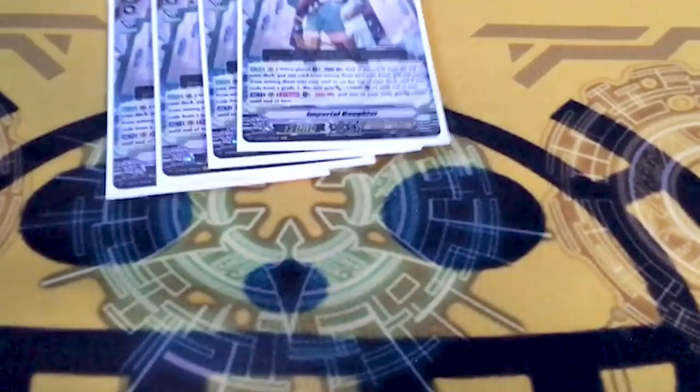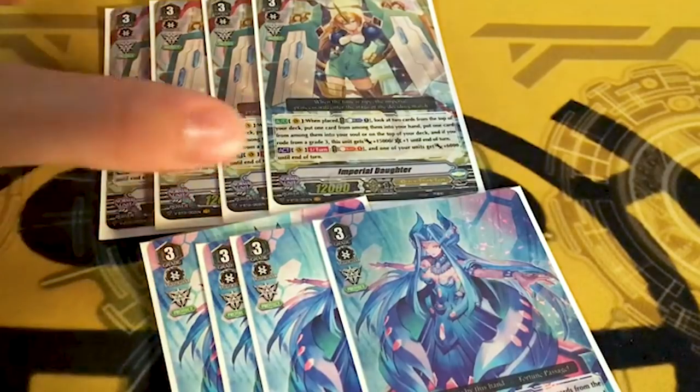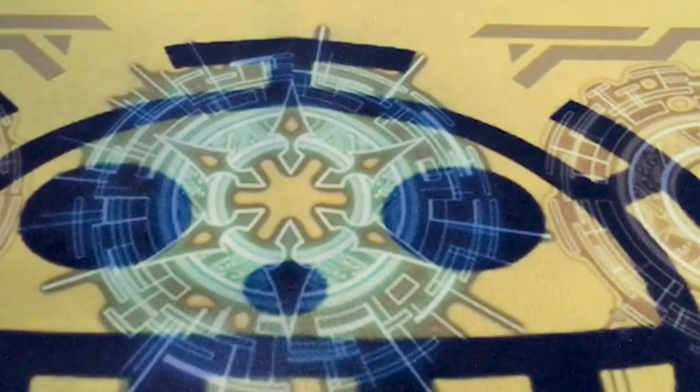Grade threes: four Imperial Daughter and four Hexagonal Magus. The reason is because these both work on ride, where pretty much every other standard grade three that gives you a gift works in the main phase. So this way you get a gift — a plus one to hand from their on-ride skill — and you can still stride. Imperial Daughter: counterblast one, check top to add one to hand, top or soul the other. Hexagonal Magus: counterblast one, check top to add one to hand or top deck the other. So yeah, those are the grade threes.